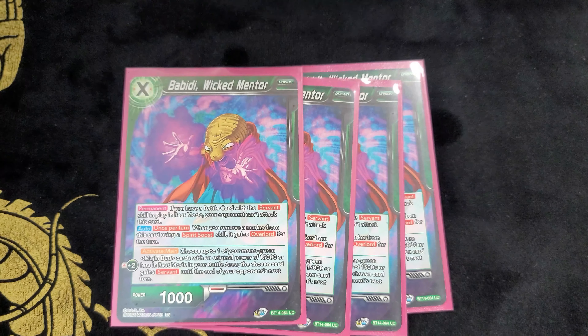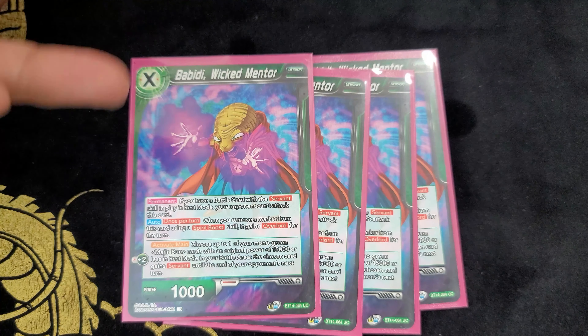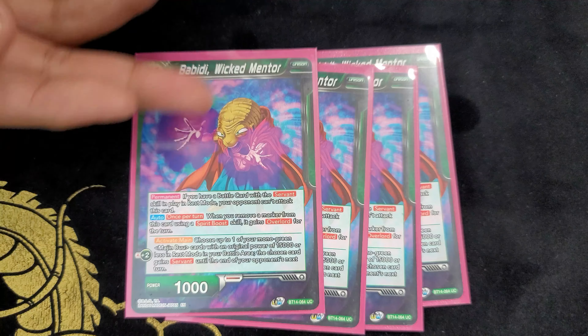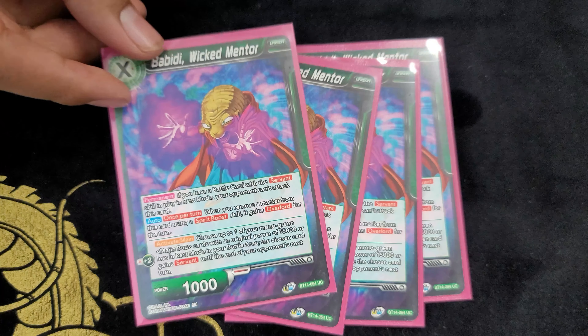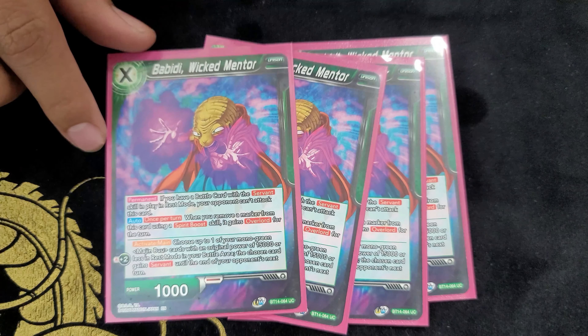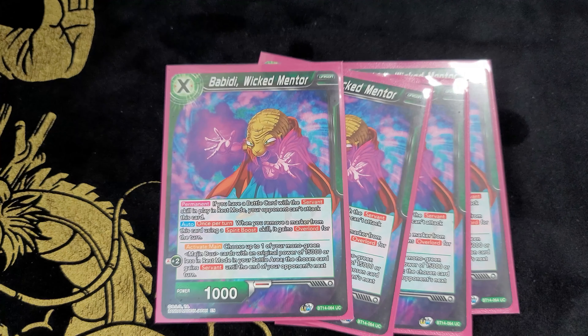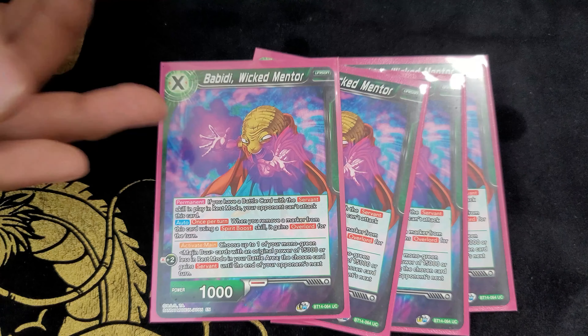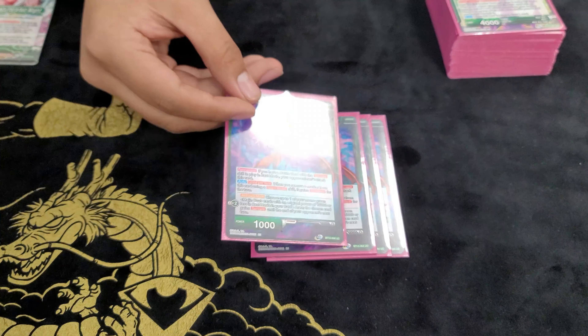Bobbity unison is mandatory in the deck. Servant — if you control the servant card, they can attack into it, so that's a good defense. Auto: when you remove a marker from it through parable, it gains Overlord, which helps when you're pushing for game — try to draw another card. Plus two: choose one of your Majin Buu 15k or less with servant, and it gains servant. So it gives servant to the card — that's how you protect it.